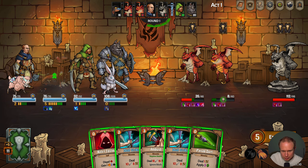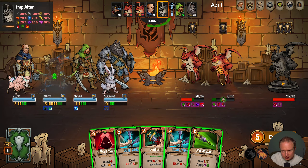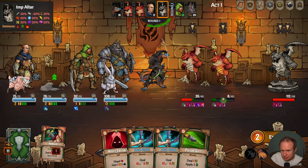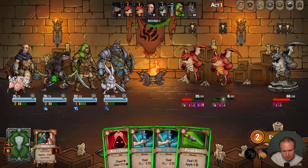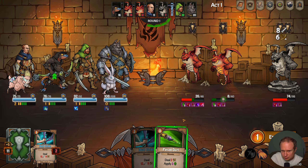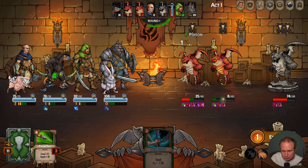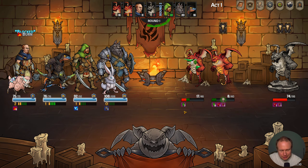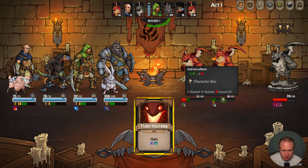Okay, we're already stealthed so this thing's probably gonna summon imps, so we may need to start working on it and doing some damage. I think it's still probably wise to be putting damage in on the imps.